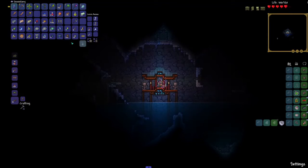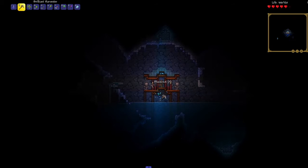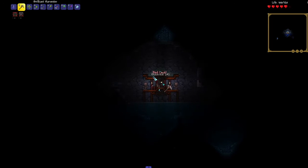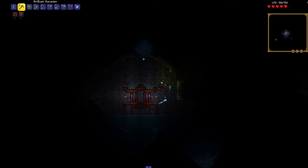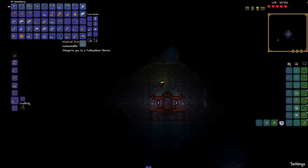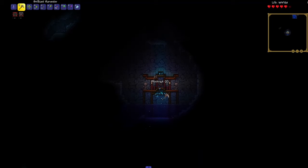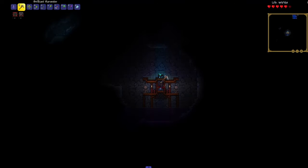All right, a new one. I checked the wiki — that's post. Skeleton... what's wrong? All right, another one. Three, four, five, six — okay, so it costs 18.